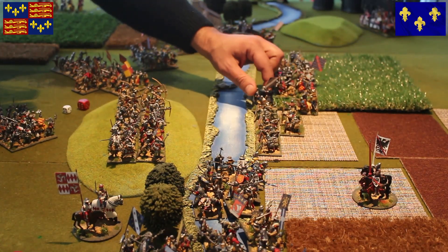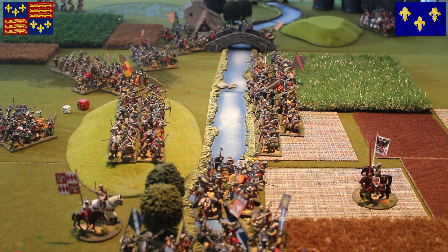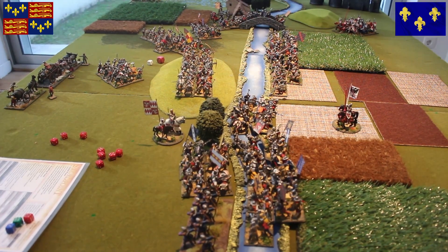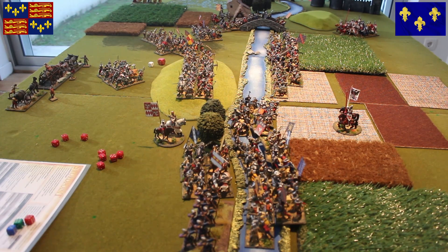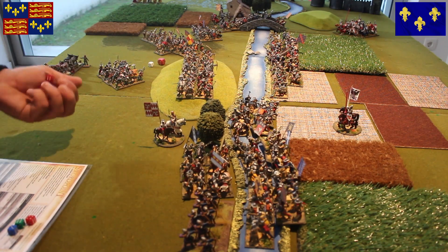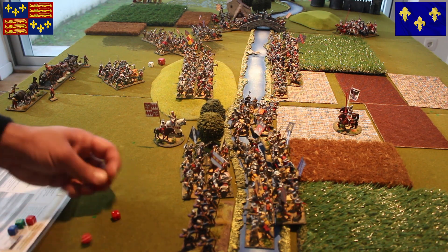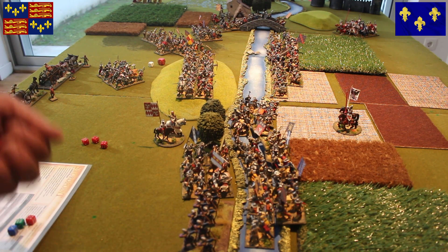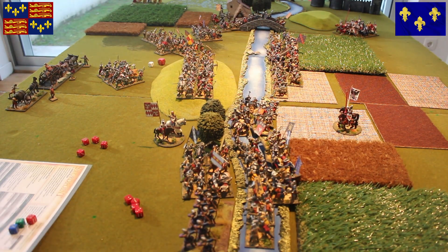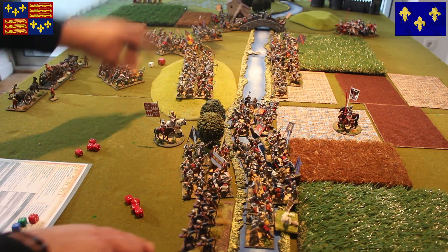The men-at-arms are on the banks of the river - this looks quite good. Things are getting exciting. We have another shooting round. The English will shoot at the guys crossing the river with eight dice. Six, six, four, three, four, and three - two, four, six possible hits. The French defend on four, five, and six, but because they're in close range it's plus one, so they defend on one result. They have four hits - another base is removed from the French. The French get weakened and become discouraged immediately, which is good because they won't be able to change it if the English charge.